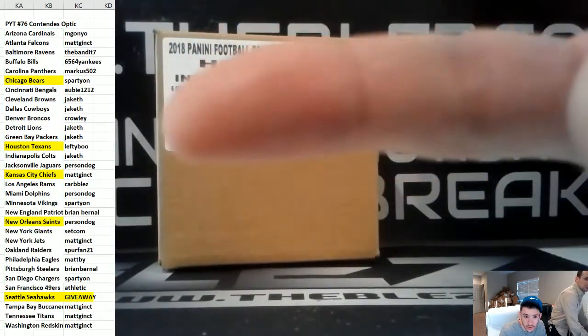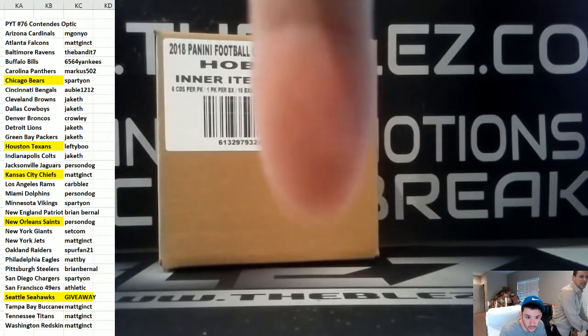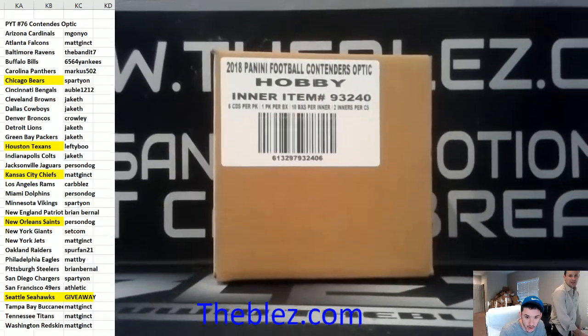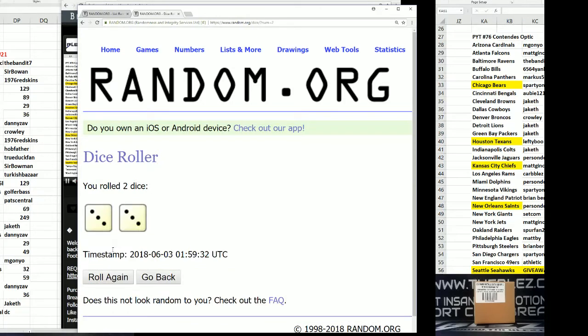There's all the teams in the National Football League and their owners. The hottest website is theblez.com. We're going to give away the Seahawks real quick. We're going to give away the Seahawks. I'm going to start ripping the case in a minute.